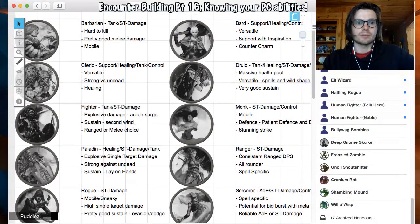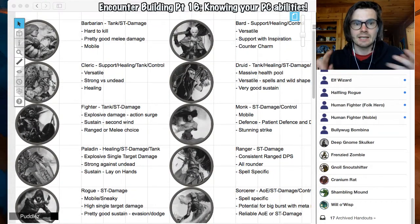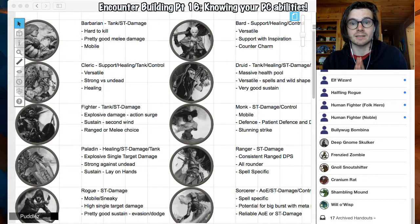Barbarians — they are tanks, they are good at single target damage, and they have rage which means they take half damage, which is insane. I personally think they're the best tanks in the game because they take half damage on most damage types. They do a lot of damage because they have reckless attack and they get extra rage bonus damage, but it's usually only to one target. They also get mobility bonuses as they level, meaning they can move further than most other classes, though they usually have to get into the enemy's face to actually do damage, so they need that mobility to be effective.